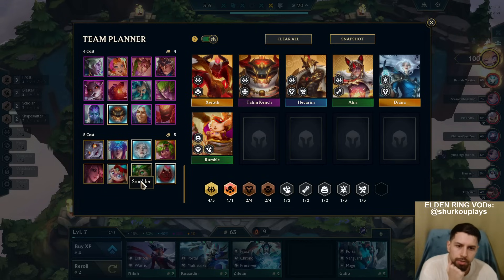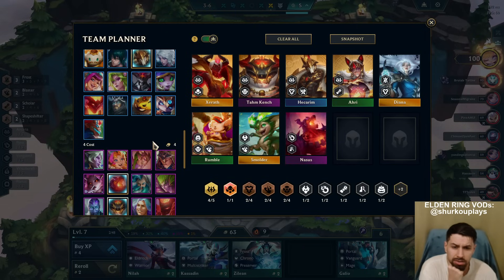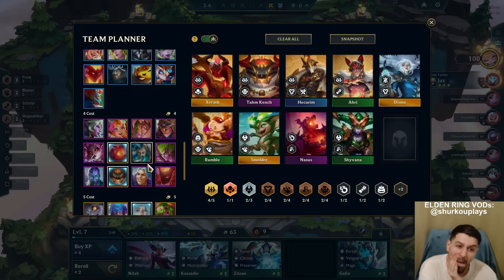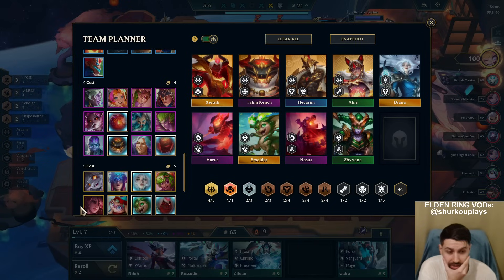Blaster - we just play Schmilder. That's a lot of legendaries I need though. I want to play Dragon to get heal reduction. Instead of this guy I might as well play Varus. This is a solid freaking team - this is Voluptuous. This is a solid freaking team.